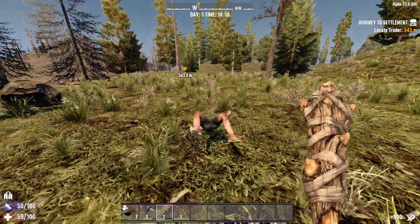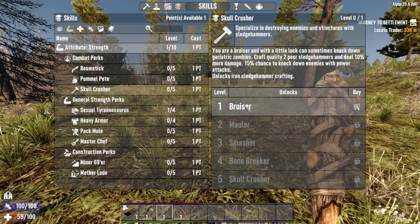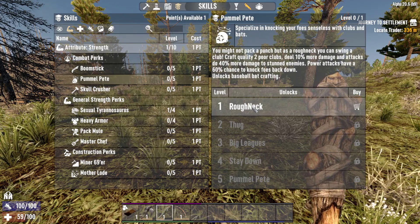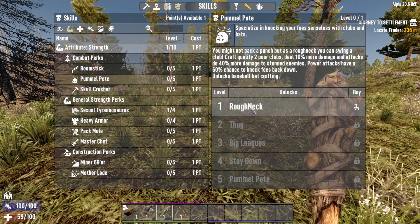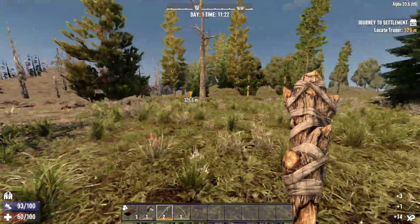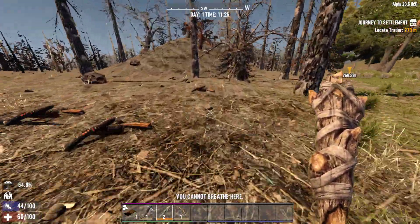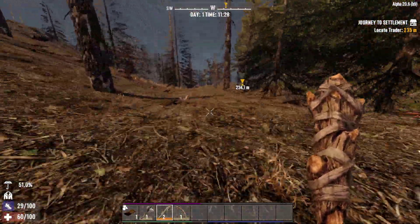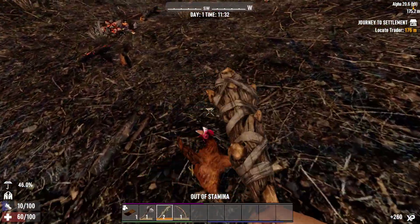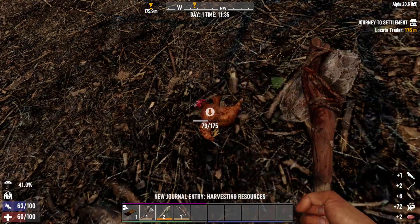I want Skull Crusher but sledgehammers cost energy. I'll put a point into Pommel Strike — we can craft quality two clubs and deal 10% more damage with clubs. I'll scrap the level one club, put the level two into the bar. Also I spot a chicken but I don't have energy to chase it. I don't have bones to craft a bone knife so I'll use this primitive stone axe for now.